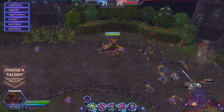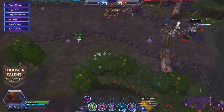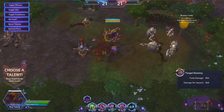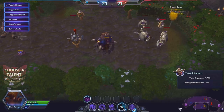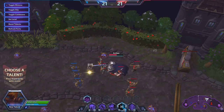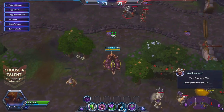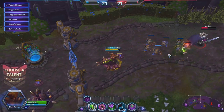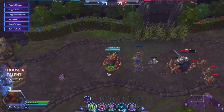You can have multiple Nydus Worms out — two charges, and as they replenish you can have several active. Once you're inside one, you can click to exit at any other worm in your network. It's a really nice way to get around the map, moving from the top to the bottom if you've placed worms there. It's also a great escape tool — you can duck in, replenish mana and hit points, then come back out.